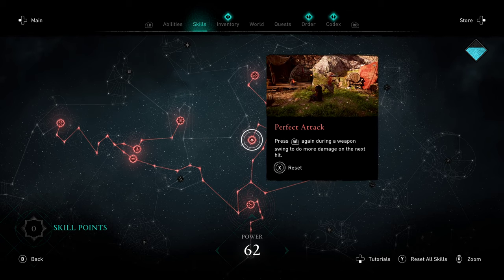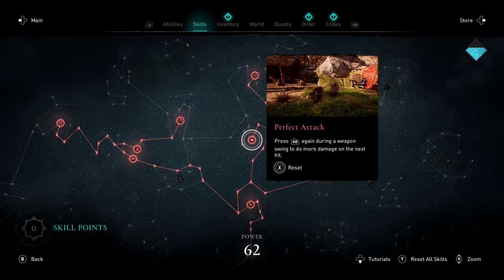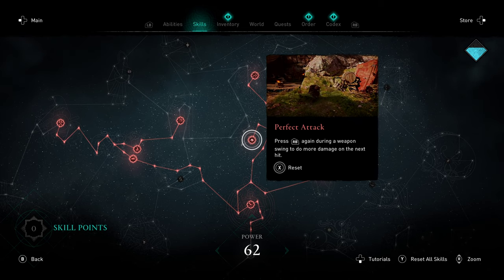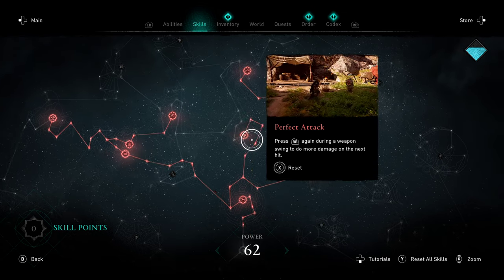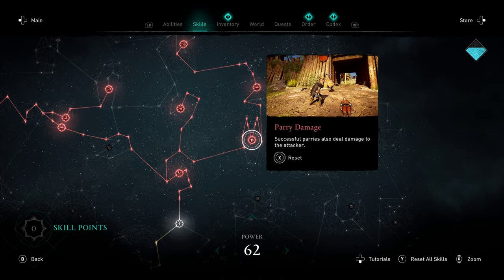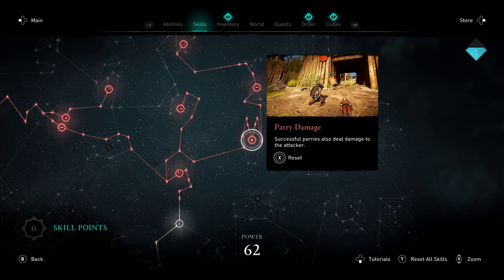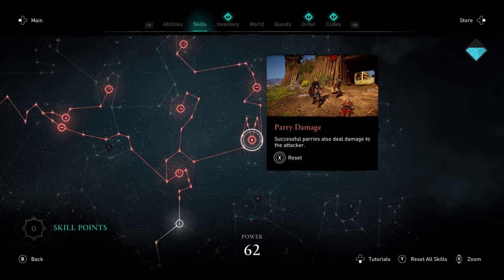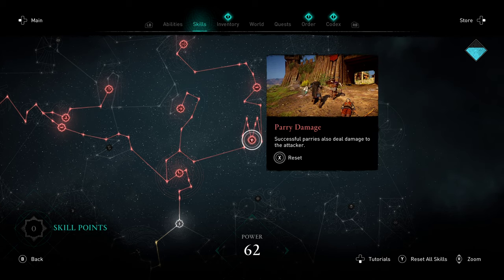Perfect Attack, on the other hand, is just a straight upgrade. Heavier weapons it's going to work best with, but it can work with lighter weapons as well as long as you time your attacks — there's no reason not to pick this up. And over here we have Parry Damage. If you're the type of person that spams parries as much as I do, this one's a no-brainer. It's literally just free damage on a parry, and it's going to help you get your stuns faster. Really can't go wrong with this one.